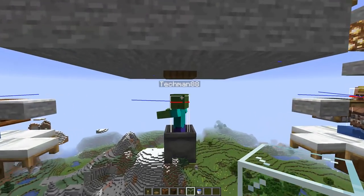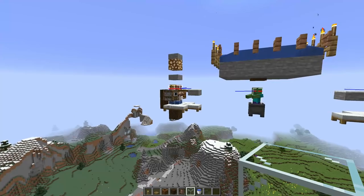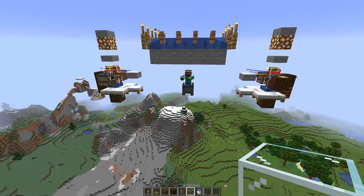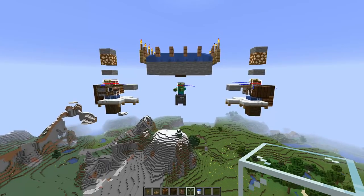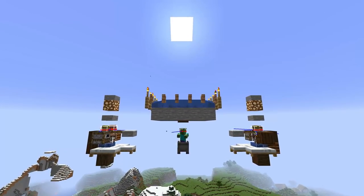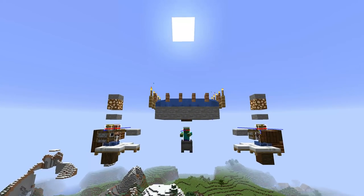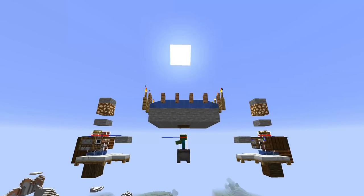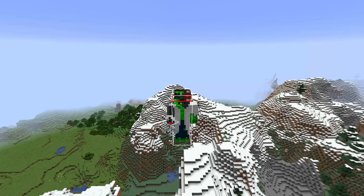Once again big shoutouts to Techman for the basic idea. We perfected it a little bit and made sure we have it working in the newest version. And there you go - this is how you do it. Finally we got the basic principle of iron golem spawning down. Now we can go for the crazy stuff. Thanks for watching, my friends - I'll see you in the next episode.